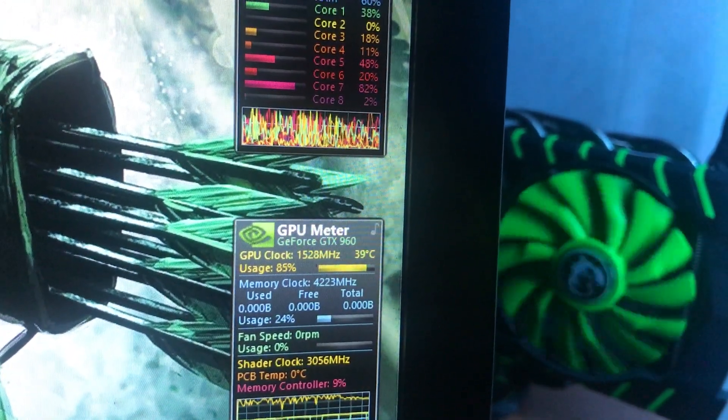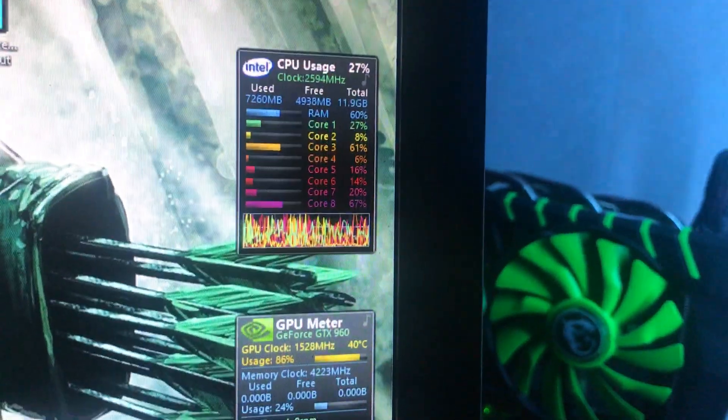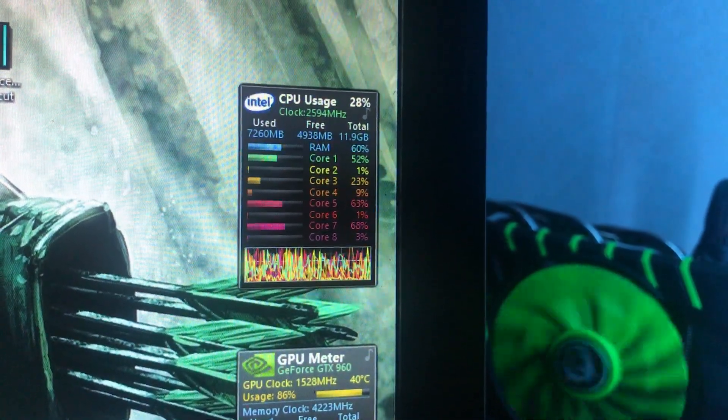This is the 4GB version of the GTX 960, running at 40 degrees. I can't see my processor temperatures right now because I haven't rebooted yet since installing all my drivers.